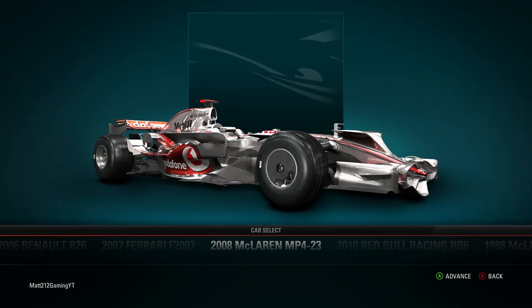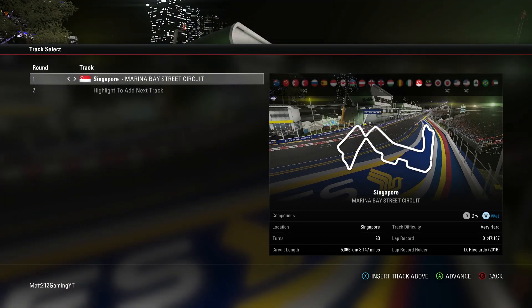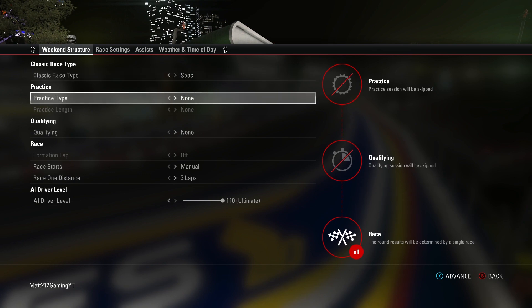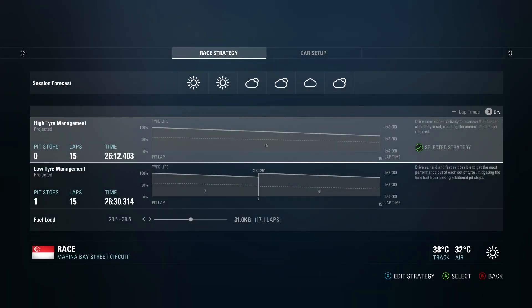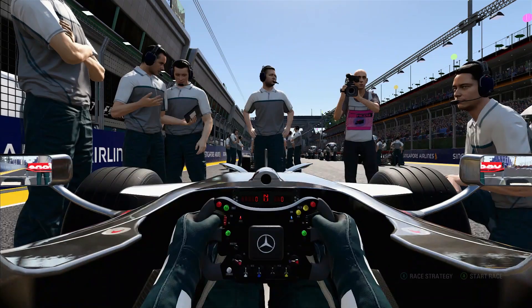I've always wanted to drive this car a little bit more — Lewis Hamilton's 2008 championship-winning McLaren. Singapore really was probably the race that allowed Lewis Hamilton to win the season. Obviously Ferrari had all their issues which helped Lewis out. The usual stuff: starting from the back, ultimate AI, no assists apart from racing line — just because I think this is actually my first time driving the Singapore Grand Prix circuit.